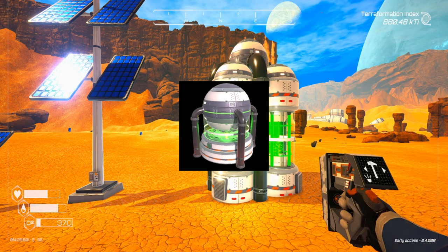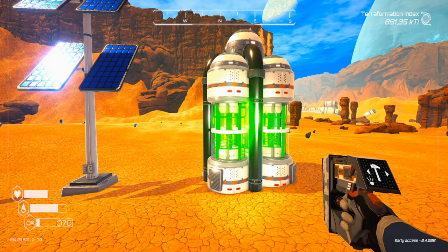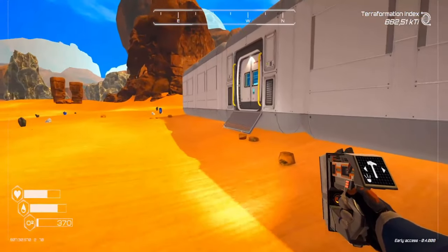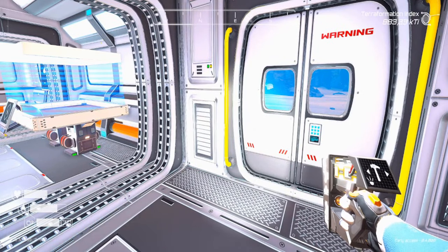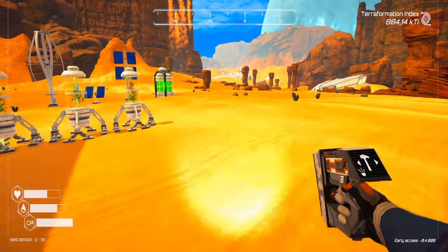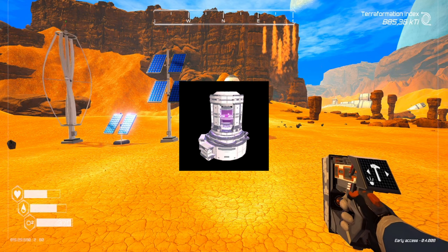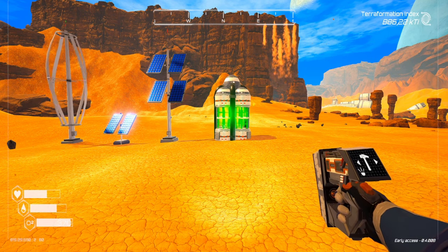There are two more power machines I haven't unlocked yet. The nuclear reactor tier 2 is unlocked when pressure reaches 750 MPA. It produces 331.5 kilowatts per second, and it costs three water bottles, one super alloy, three uranium rods (or 27 uranium ores), and one explosive powder.